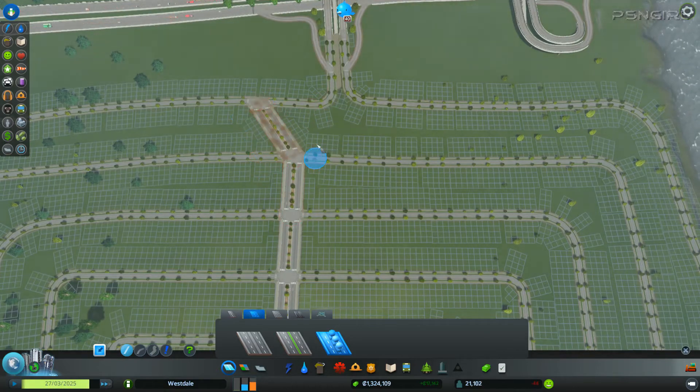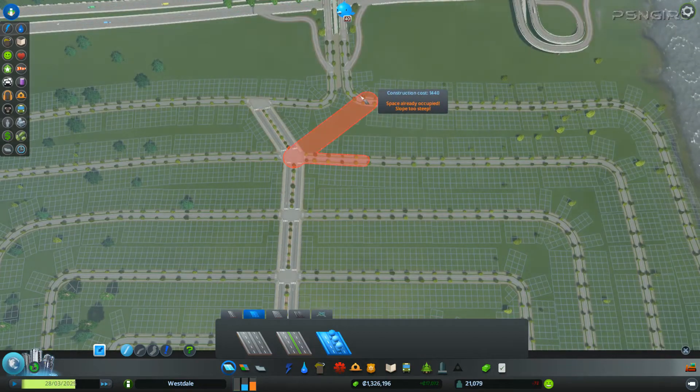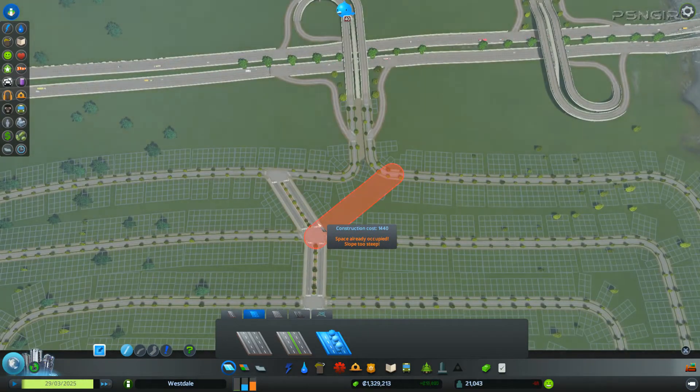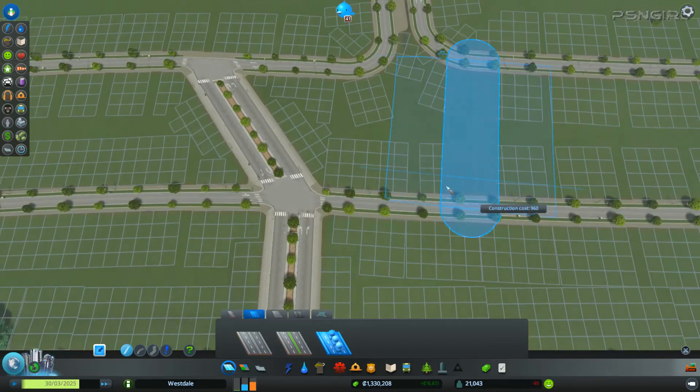We could do something like that and then something like... we can't just make a Y-connection. That's not going to work out either. Which way is this road going? Of course it's going the other way.